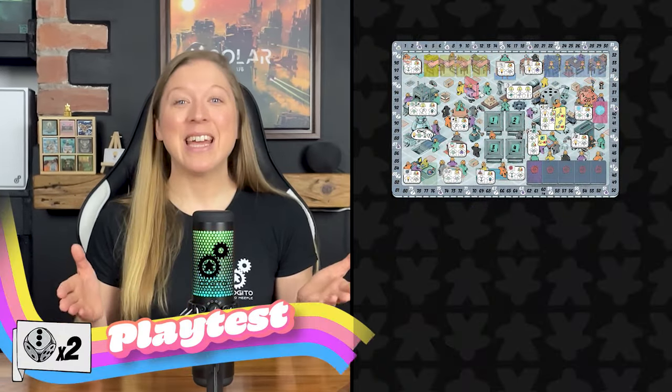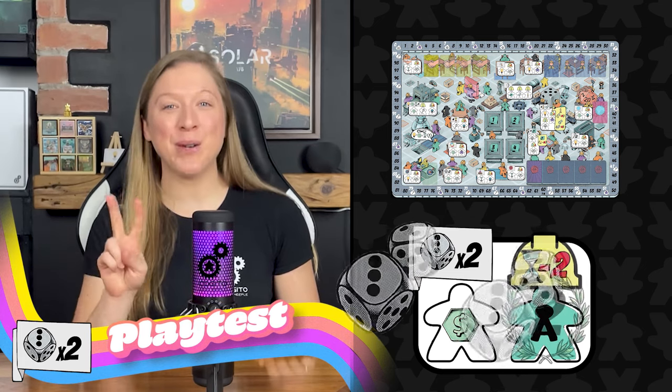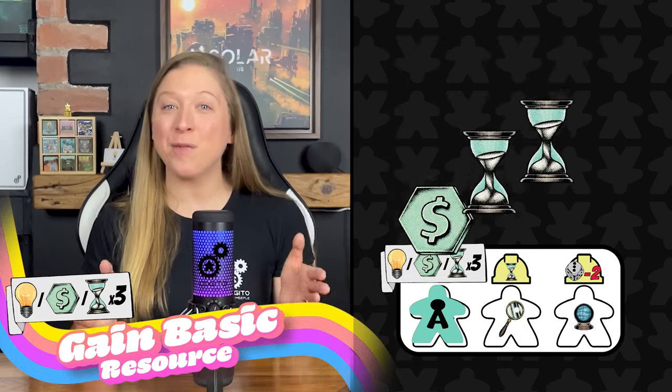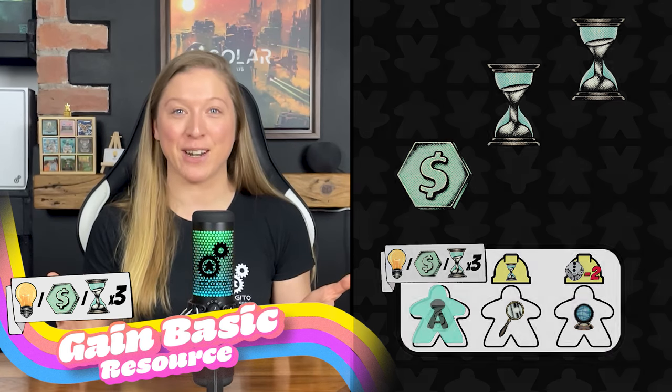The playtest action: each time you place a worker in one of these spaces, you gain two playtest tokens. The research action: each time you place a worker in one of these spaces, you gain up to three of any of the resources listed — dollars, time, or inspiration. You do not have to take three of the same type of resource.